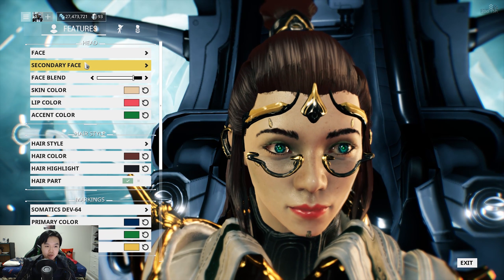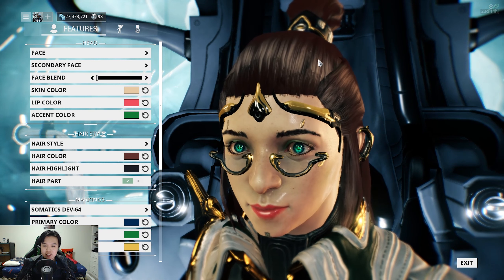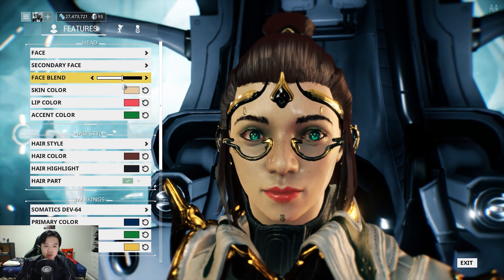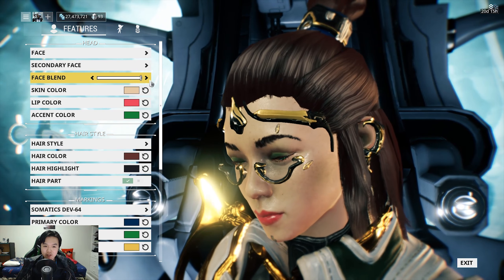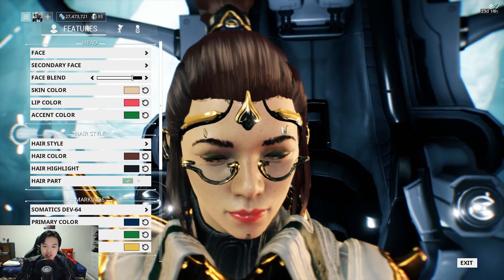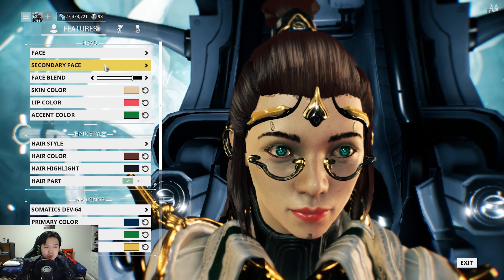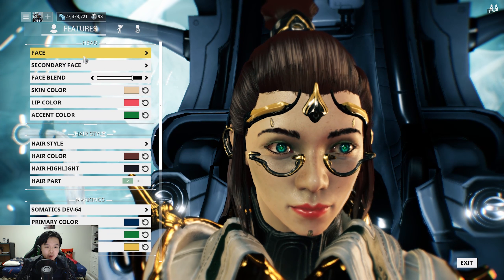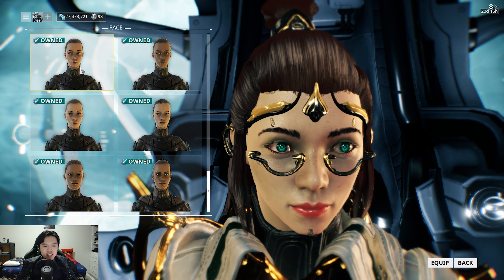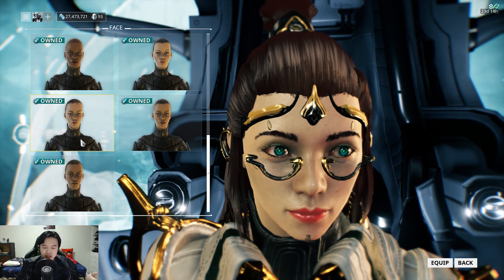For face blending, it's really just about blending here. You could make her look like this with a different kind of hairline, or somewhere in the middle. I've kept her to be around about here in terms of the face blend — just a little bit. As far as I can tell, it means I'm closer to this face than to the other one, so I have elements of both but it's mostly closer to the primary face.